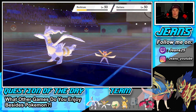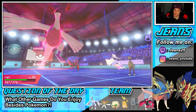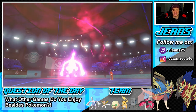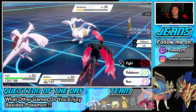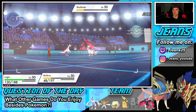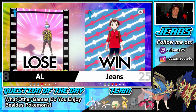Moltres outspeeds and picks up the KO onto Kartana — no problem. I should have used fiery wrath instead of air slash to do damage to Reshiram. Reshiram goes after Lugia instead of Moltres, which works out perfectly. That should be an easy win — 2v1, we have speed advantage, thriving. We go one and one for today's video in battle number two. Kartana clutched up with that early KO and beast boost, and the two birds rolled out strong for the win.